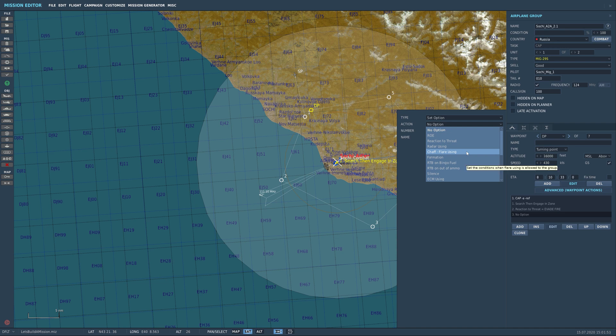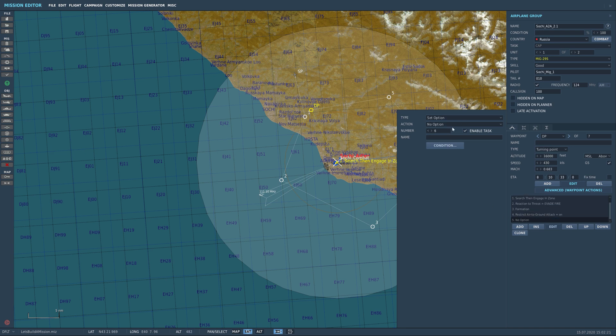The other thing we're going to do is set a formation. We can leave them echelon right and we're going to do group close — this puts them really tight to each other. Restrict air-to-ground attack: I'm going to say yes. We don't want them going over to the air base and trying to start some trouble. Here you can also set what range they actually use their missiles — I'm going to leave that as default for now.